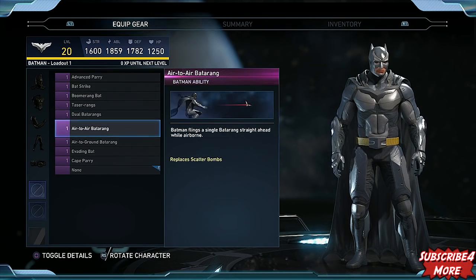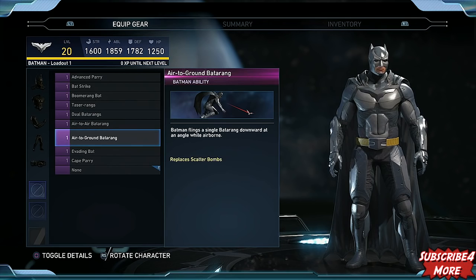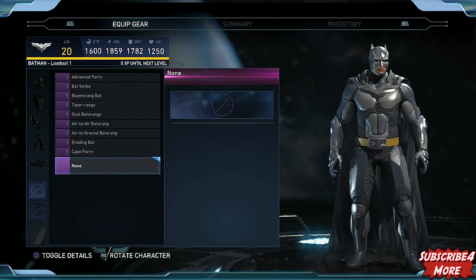With Batman, for example, there are a couple of abilities where he's got an air-to-air Batarang, which will replace your scatter bombs. You'll lose access to the scatter bomb special move, but gain an air-to-air Batarang special move — and there's also a downward version. So if you want to use up both your slots on these two moves, you can set yourself up as a Batarang-tossing madman, staying back, zoning in the air, using all the wonderful weapons Batman has.